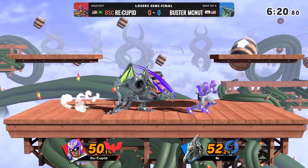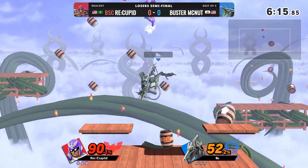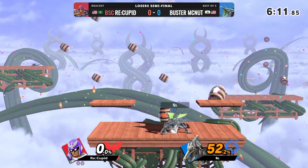That down-angled Up-B to snap ledge on Ridley seems really good, because his Up-B only goes four angles, so it's very consistent if you can just get the spacing to go there. You don't have to worry about messing up your angles or anything.